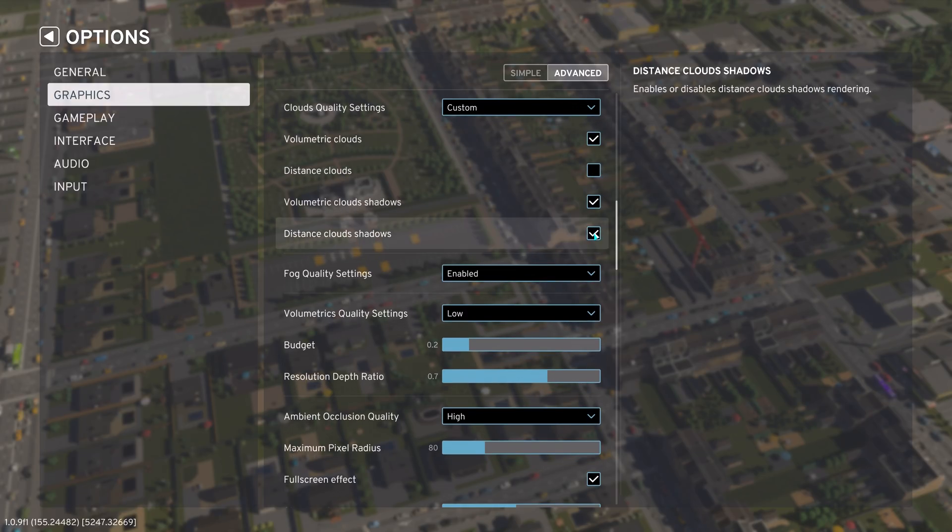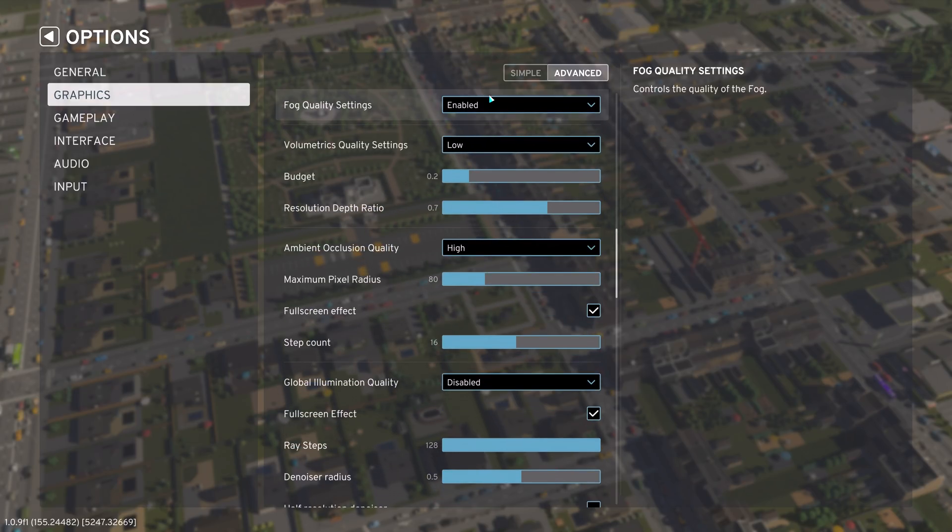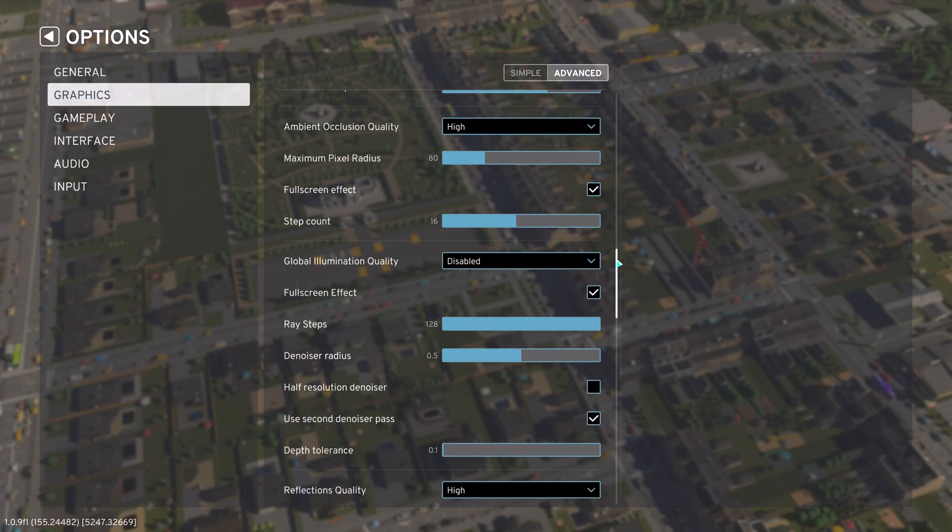Cloud quality we leave at high. You could turn off the distant options — you don't lose detail that way, but you also don't win that much FPS. Fog quality we leave enabled. Volumetric quality we set to low — disabling fog also disables volumetric light, but I like volumetric light, so low it is.